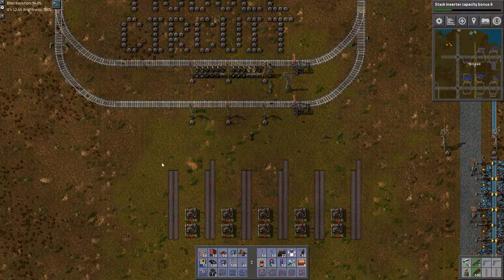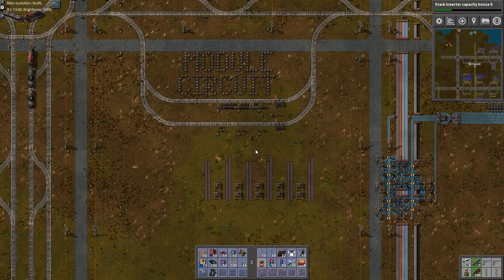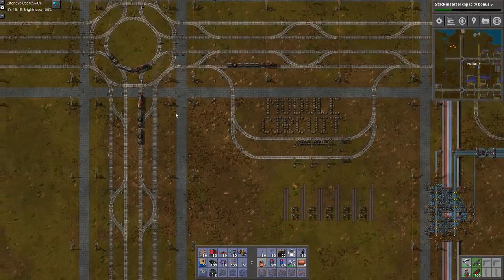Hello and welcome, my name is Nilos and this is episode 50 of our Let's Play campaign of Victoria with Bob's Mods and Angel's Mods. And why did I start a new episode in the middle of a train jam?